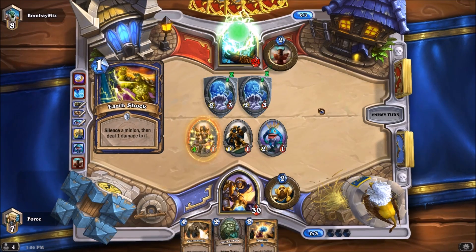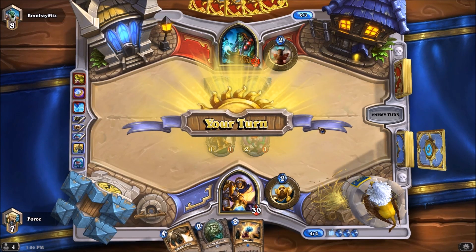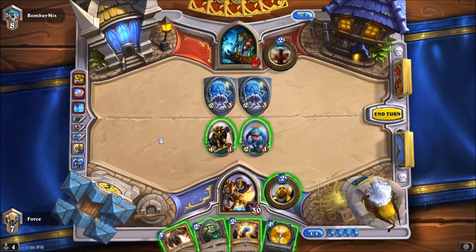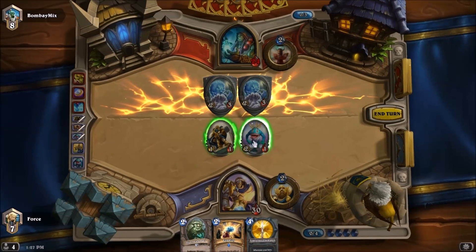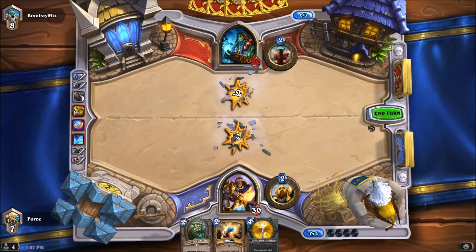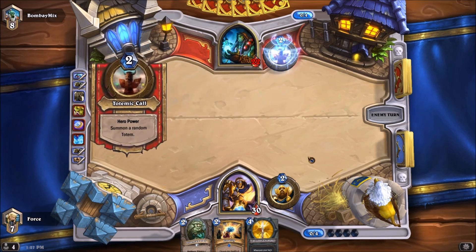That makes me sad. We actually kind of want to Consecrate right here, but we throw away both our creatures if we do. Equality — we still throw away both of our creatures, so I might as well save the Equality. I guess we're just going to Consecrate. So this is where things start to get tough — just throwing down those Feral Spirits, that Earthshock again ruined our day. And now we've lost our momentum. I mean, he is at lower health than us, but he's got card advantage — we don't have a lot coming up here.